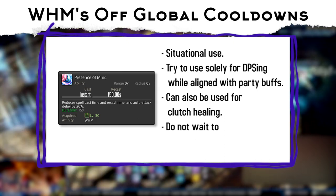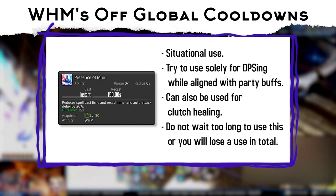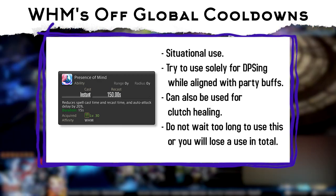Presence of Mind should be prioritized for Glare and healing. Try to avoid using it to cast any heals unless you are in an emergency situation. Its alignment with party buffs depends on the overall raid's timing, and if you're uncertain of when to use it, try to use it on cooldown.